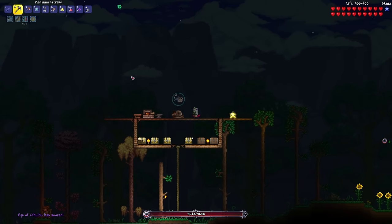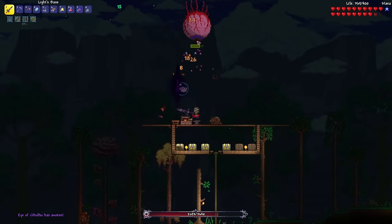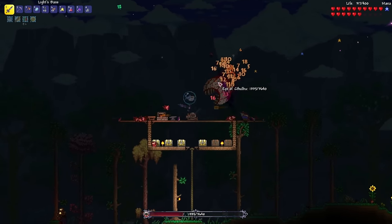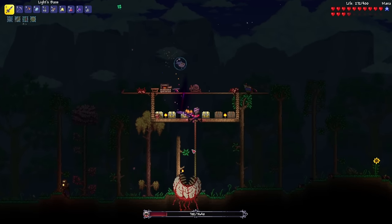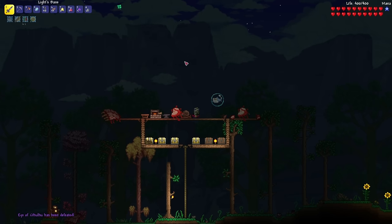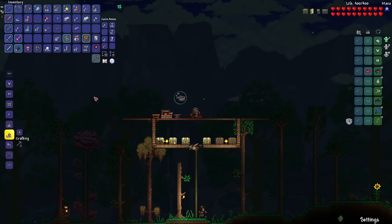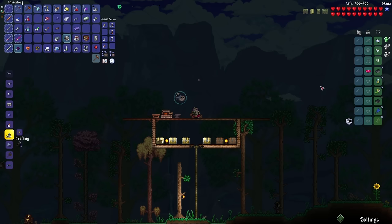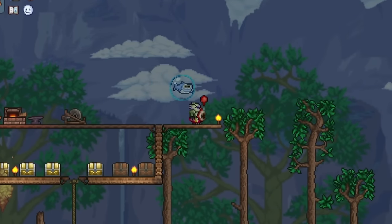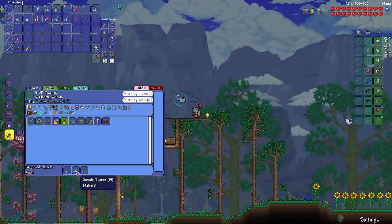Let's quickly summon the boss. And this is what my attack looks like. Oh, you are getting shredded. And the fallen star just fell on top of it. What is my luck? Everything up to now went absolutely perfect. I got everything that I wanted - sandstorm in a bottle, Hermes boots, gravitation potion, also max health.